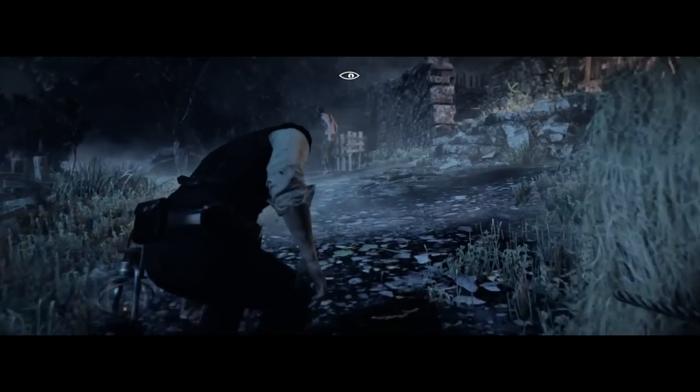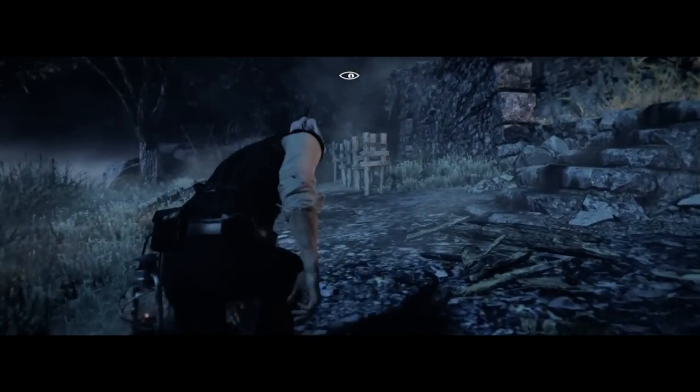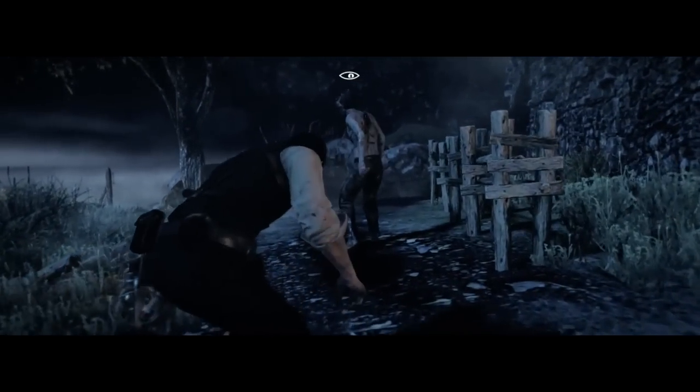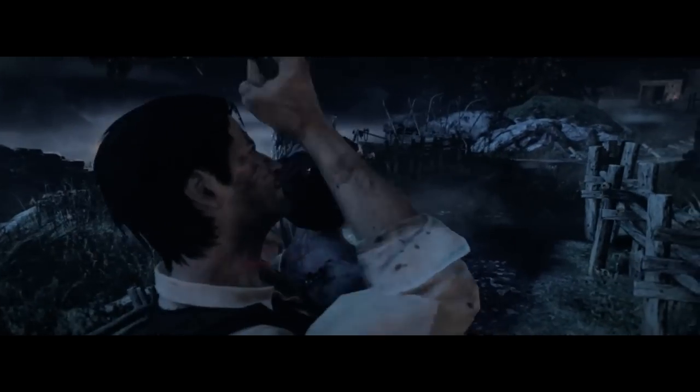Once you get that cutscene that you just saw, you're going to want to crouch behind this hay and wait for this guy to come out. After a while he'll start to walk away from you, so you can come out of cover and slowly start to walk behind him, holding down the RB. Once you're within range, you'll be prompted to press A. And that's your first Stealth Kill.